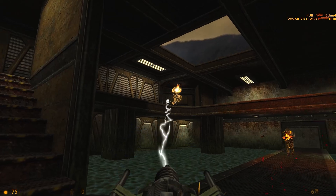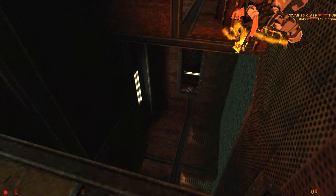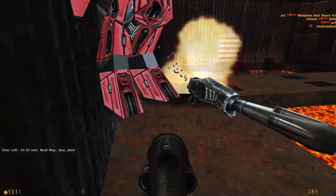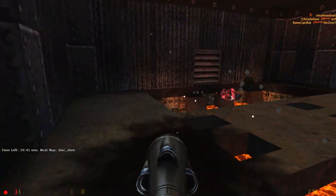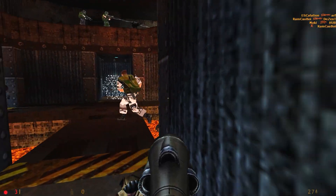Gameplay-wise, Deathmatch Classic — or DMC — is slower than Quake, but a bit faster than regular Half-Life Deathmatch. Deathmatch Classic was originally a free mod for Half-Life, but nowadays is a standalone product that can be purchased for a few bucks on Steam.